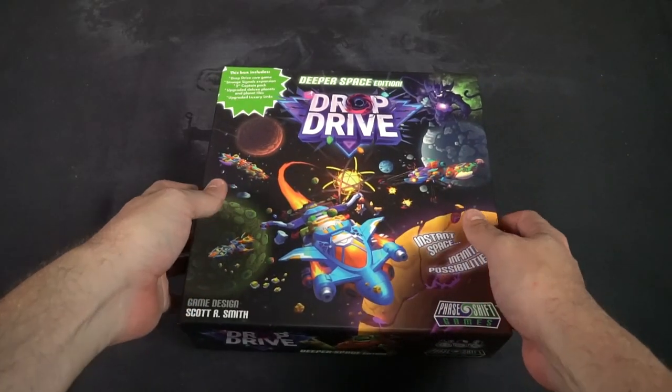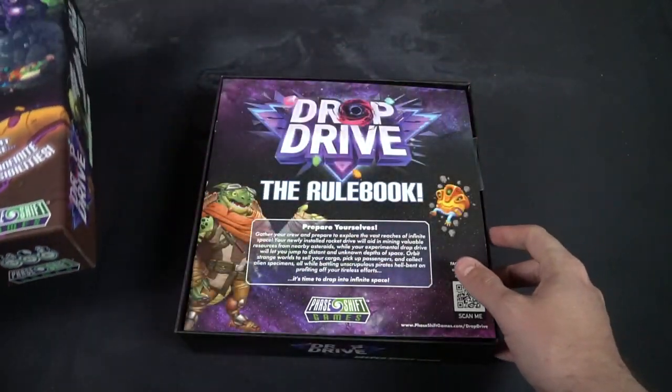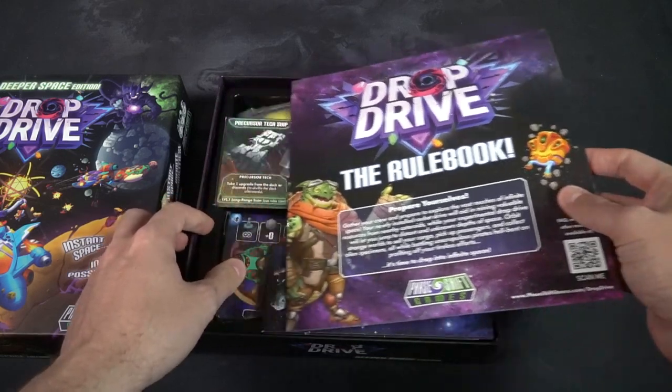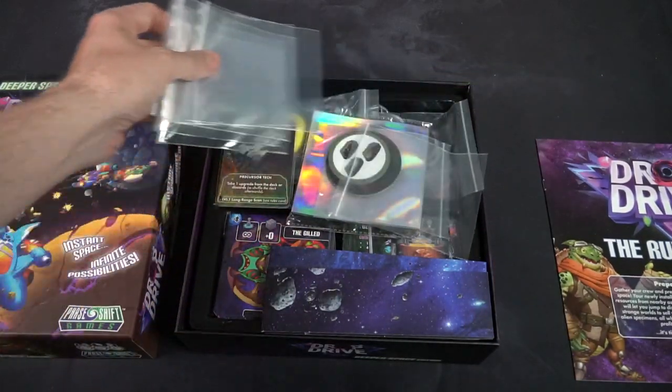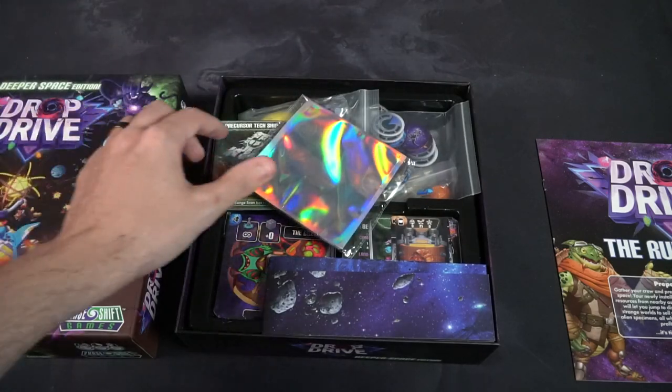Let's get to the first one: Drop Drive. Here we have the game Drop Drive by Phase Shift Games. It plays two to five players, ages eight and up, 45 minutes to play, and it's from the same creators as Dungeon Drop. Dungeon Drop is a game where you take a bunch of cubes and throw them onto the table, creating an area inside a border, and your objective is to make distinct shapes out of the pieces and secure all the valuable treasure inside.